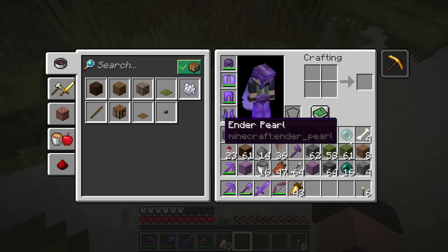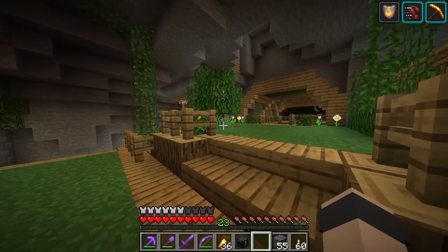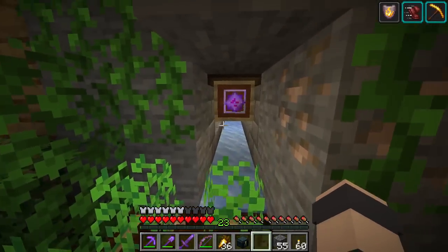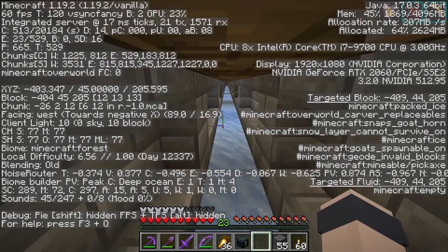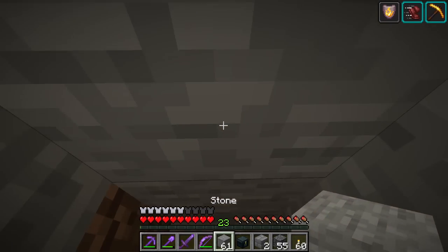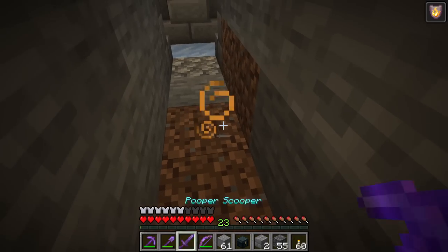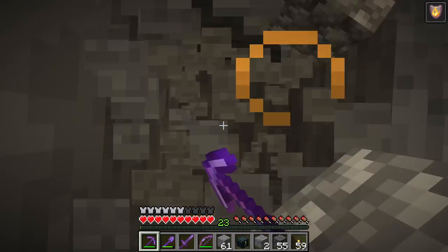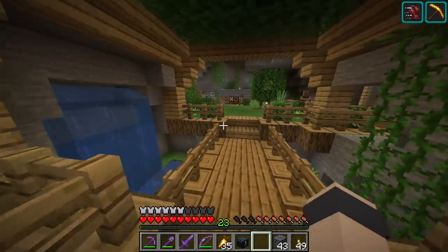I had a little bit of an idea — let's set up a shortcut from the man cave down to deepslate. Right now we don't have a great way of doing that; there's a long windy path that's very time consuming. We want to get to minus 415 right over here, and eventually set up an elevator, but let's just see what happens if we dig straight down here. I got fire resistance so I'm not scared. There we go — perfect.